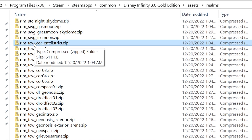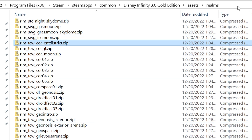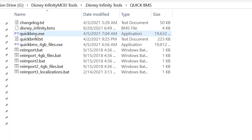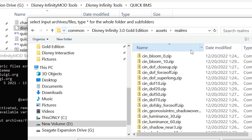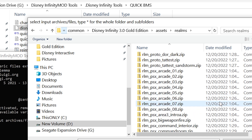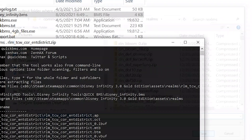The file we need is rlm_tcw_cor_ent_district.zip. To unzip it, first make sure you have the address bar copied, then locate the folder where you stored QuickBMS and open it the proper way. Go to the address bar at the top and paste in the address you copied — it'll take you to the particular realms folder. Then locate the file, or you could select all and do them all and wait about 30 minutes. In this case we're just doing the entertainment district, so double-click it and save. It is now extracted.